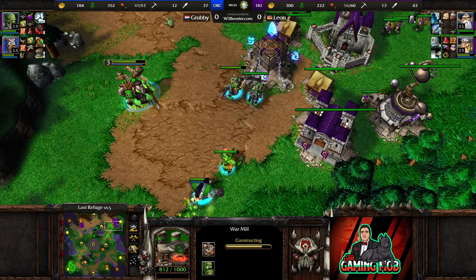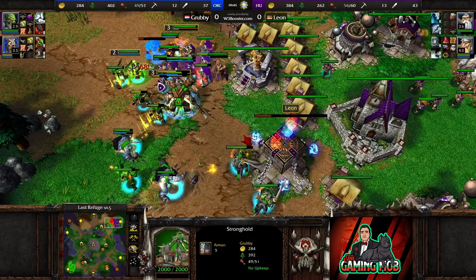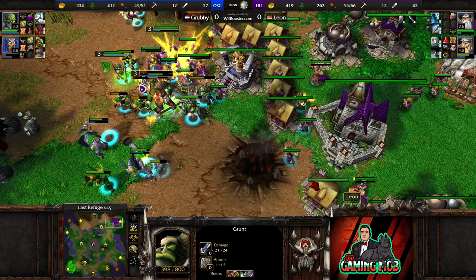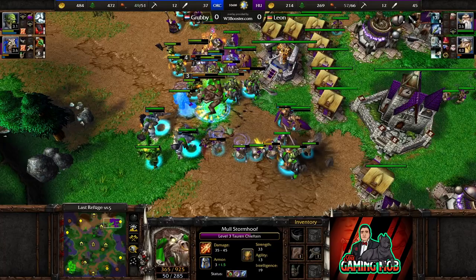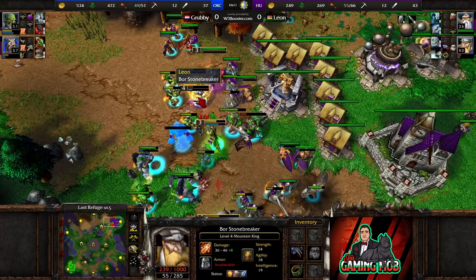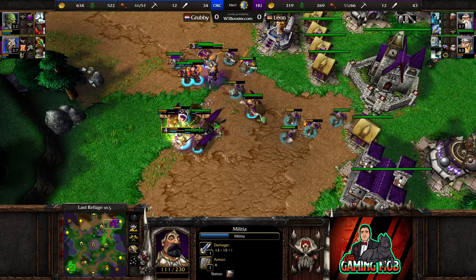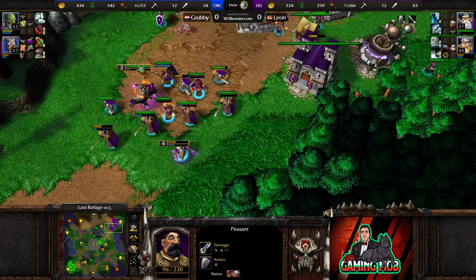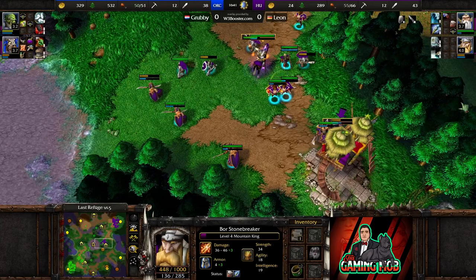I wonder if he's got the Pillage upgrade on the Raiders. Clap from the MK, stomp from the TC — TC is hurt. But the MK doesn't have any more mana. Another stomp — big, huge, massive stomp from the TC. MK had to use the Infopotion. Feed scroll — and Grubby is going to retreat. Nice round on that Raider, and Leon managed to kill a Raider before Grubby successfully retreated.